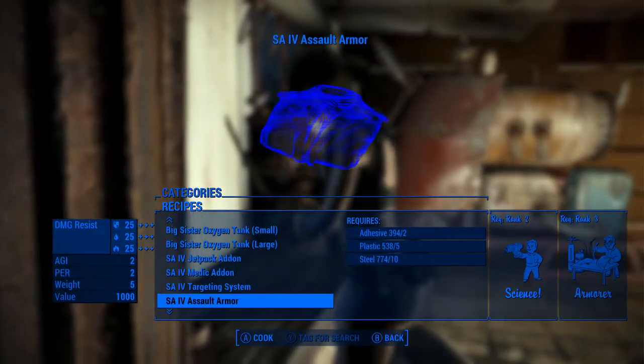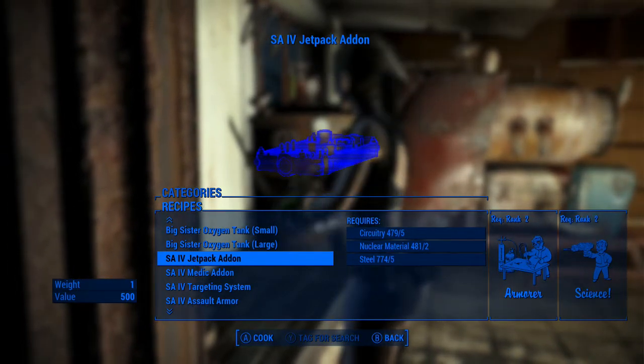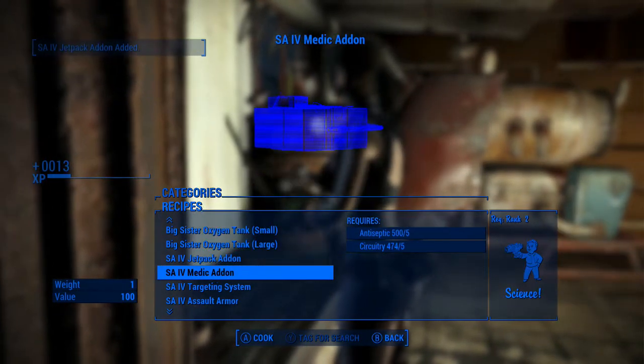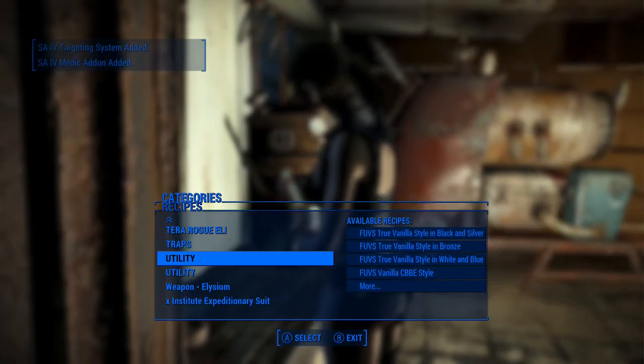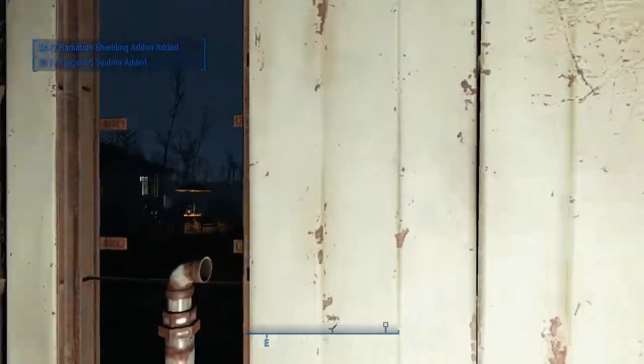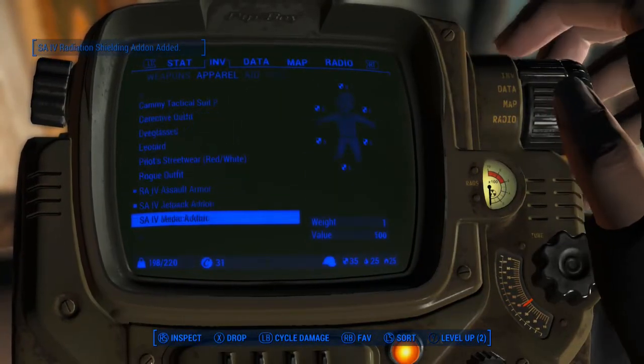The reason I didn't make the attachments is because you can only make one of each attachment at a time. You have the jetpack add-on, which is a 2-2, a medic add-on, a targeting system, and a radiation shielding add-on. When you equip all of these, the armor grows in power.